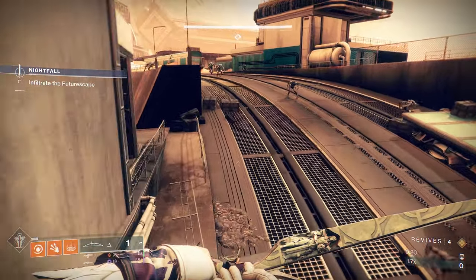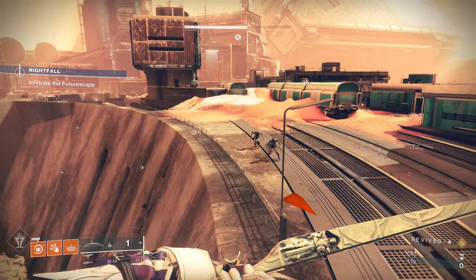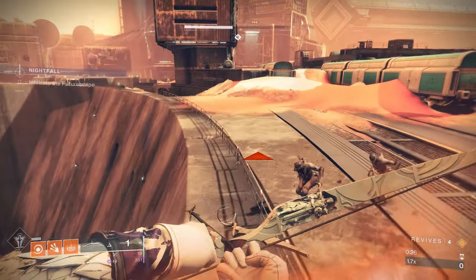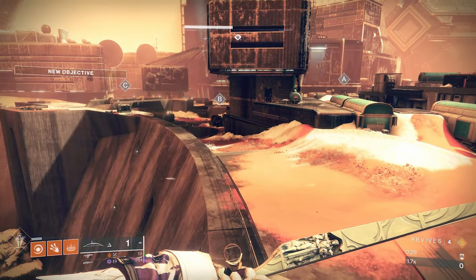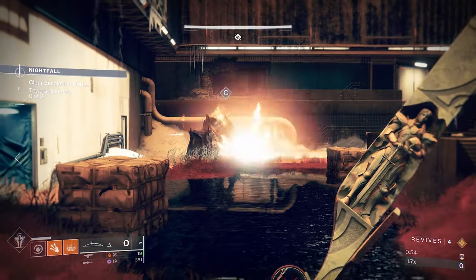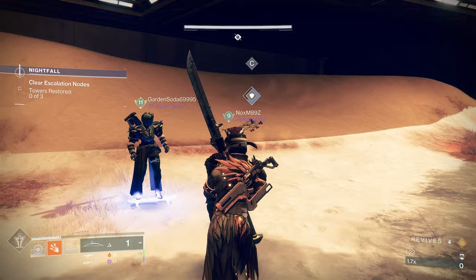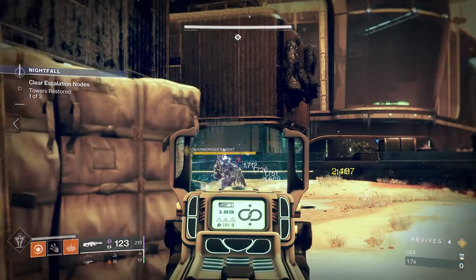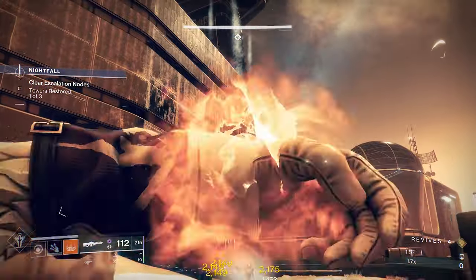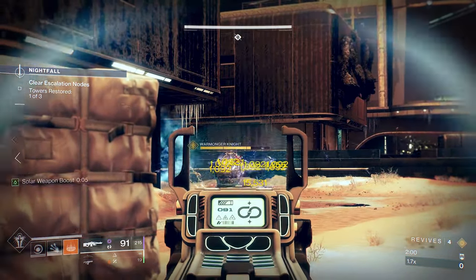Once you load in, begin running up the hill but do not kill any adds. There's a little cheese you can do here to skip a tower. Run up the hill following the left side all the way towards Tower C, but remember not to kill a single add. Once you get there, destroy the blockade around Tower C and sit on the left side. No adds will spawn around it and the tower will be automatically completed. When it is almost done, the mini boss will spawn in and rotate to you. Use the hills and cover on the right side to safely kill it.